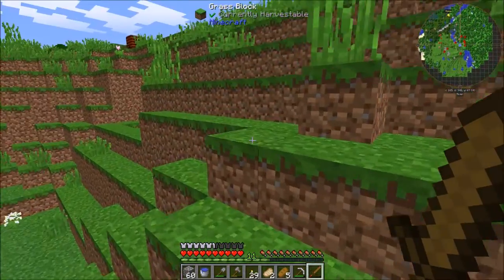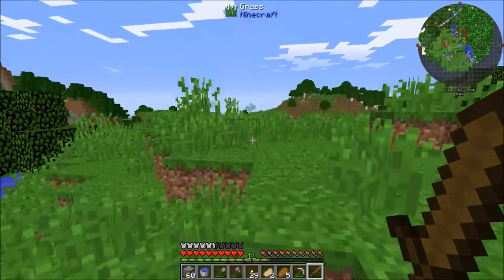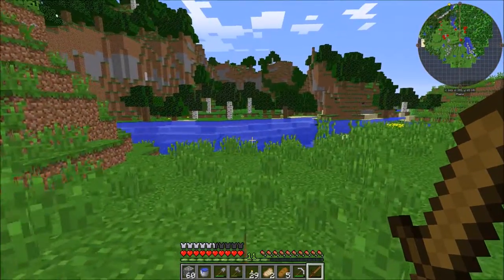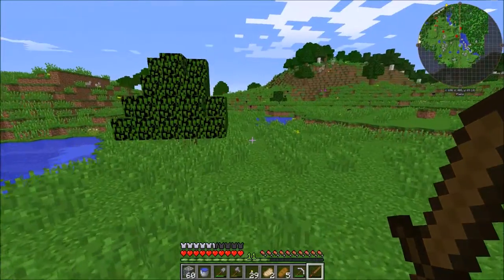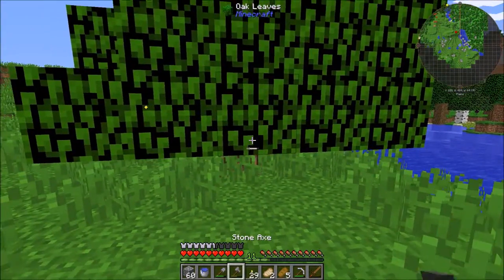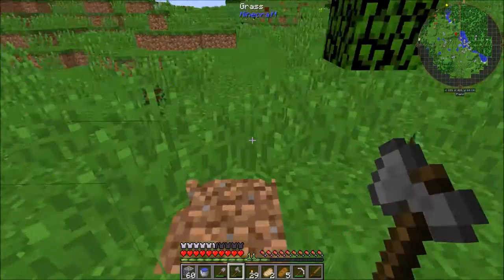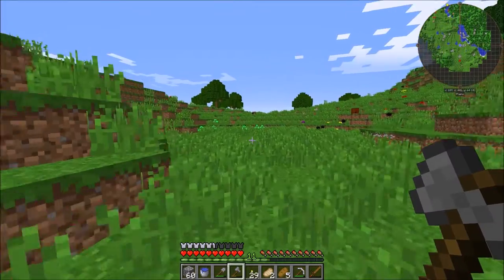Let's keep scouting in this direction - it looks like there's more sand that way too so we can build more smeltery stuff. This area right here looks really flat and has a nice view - mountains and stuff. This could be a decent spot; we could clear out this hill right here. We'll keep scouting around though, maybe we'll find something even better.